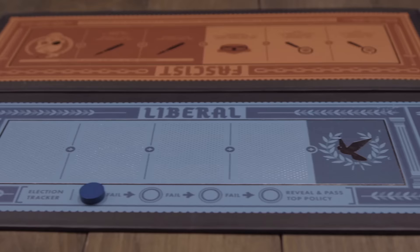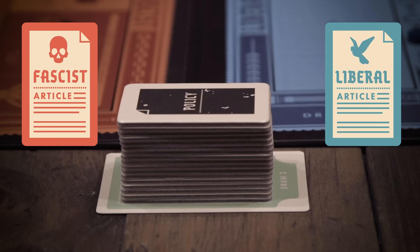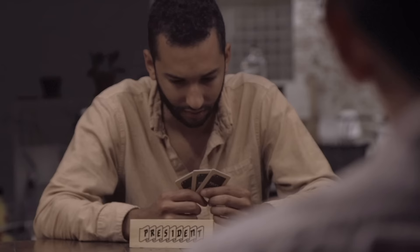If a government is successfully elected, the president and chancellor must enact a new policy card. Policy cards are either liberal or fascist, and they come from a deck that has 11 fascist policies and six liberal policies. In order to enact a new policy, the president draws three policies from the policy deck, looks at them in secret, discards one face down, and passes the other two to the chancellor.